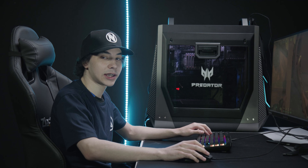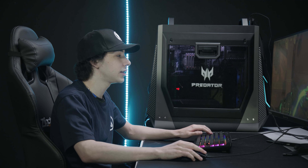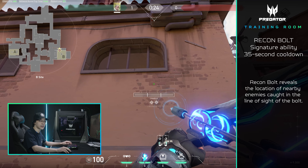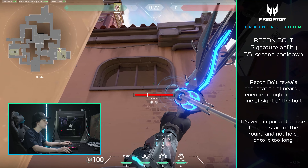The first thing of Sova's kit that I will be talking about is his recon dart. It comes up every 35 seconds, and it's super overpowered. Since it comes up every 35 seconds, it's super important to get it off at the start of a round.